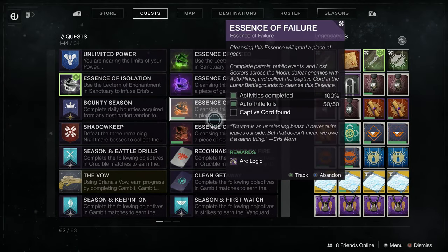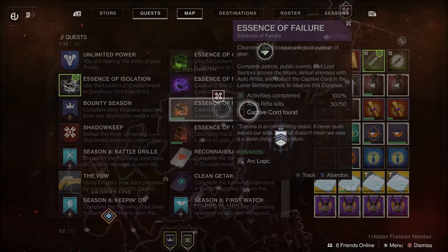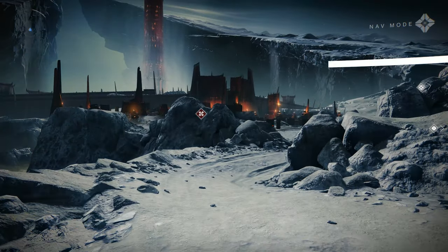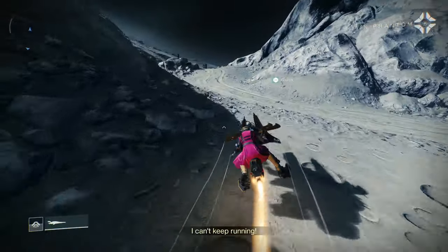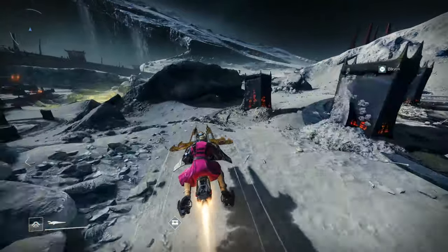Hey, what's going on Guardians, my name is the Black Link. Shadowkeep is out and there's plenty of secrets to discover. While you're playing on the moon and taking down nightmares, you're going to get Essence Drops. These are basically mini-quests that will have you completing certain challenges like activities on the moon, getting kills with certain weapon types, and then finding a specific hidden item somewhere on the moon in order to make a specific weapon.